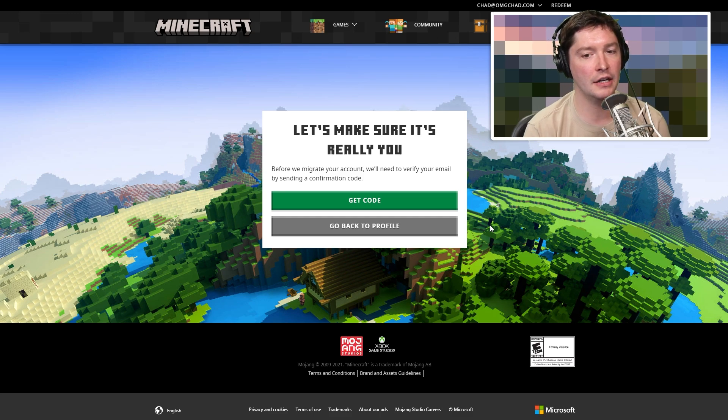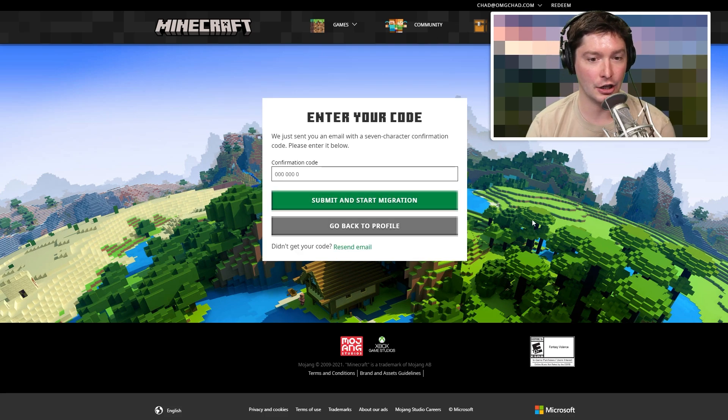The first step is to verify your email address. If for some reason you don't have that email address anymore or don't remember what it is, it's time to contact support — you've got to go to Mojang support for that. But if you do know your email address, go ahead and click Get Code. You can see it's asking for a confirmation code, and that has just been emailed to me. We're going to go ahead and put that confirmation code in.